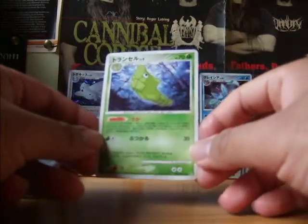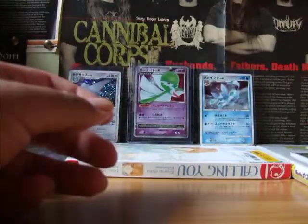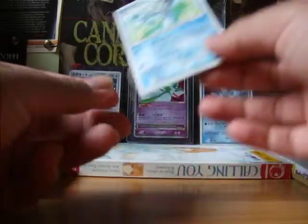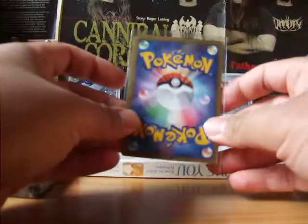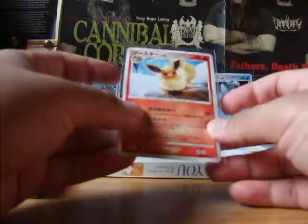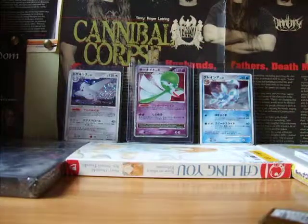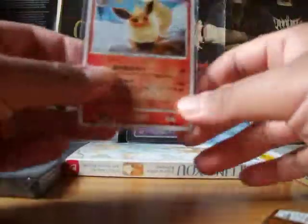I don't think this is a rare. It's a Toranseru. And our second rare, I guess, is a Rapurasu. Shout out to Slippy. And if I saw the card correctly, this is a great card. Let's see if I saw this correctly. Okay, I'm extremely confused. Wait — I must have forgotten a card in the pack. Yes, I did. So this is our first rare, Rapurasu, and our second rare, Busta.